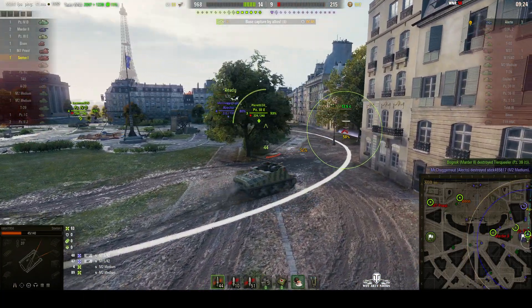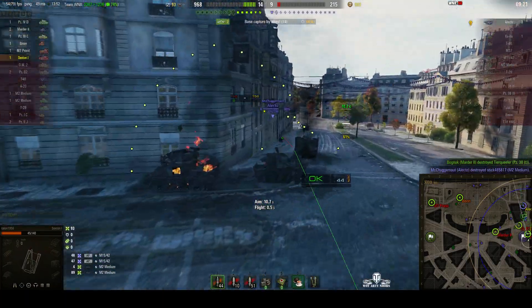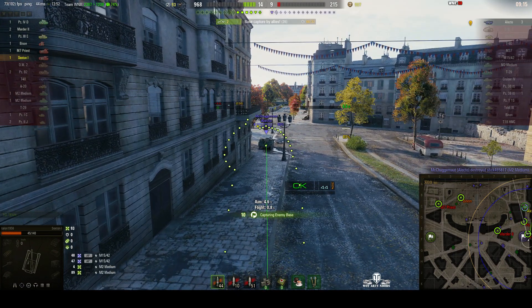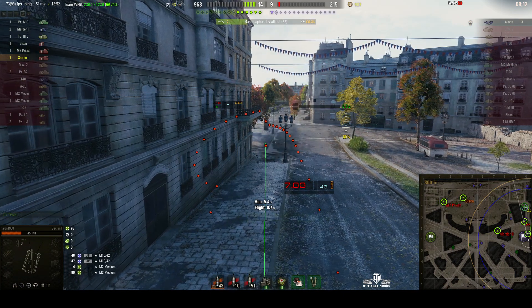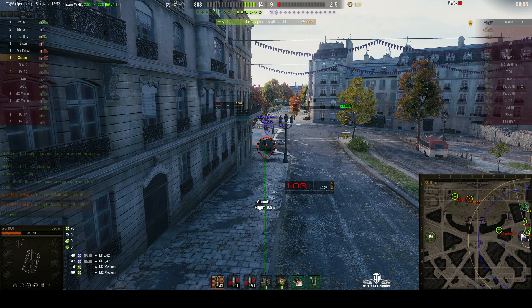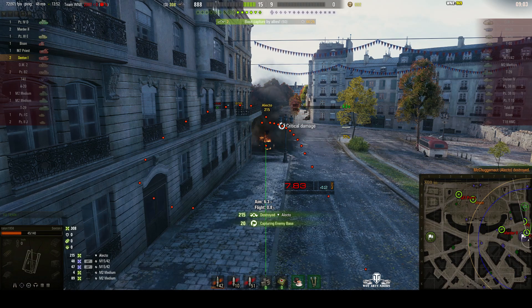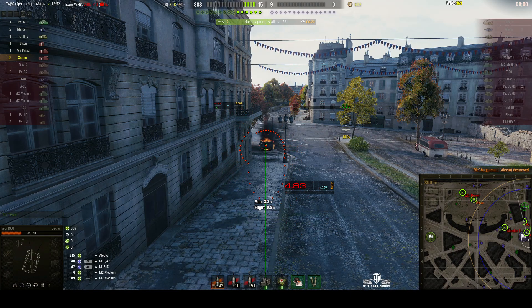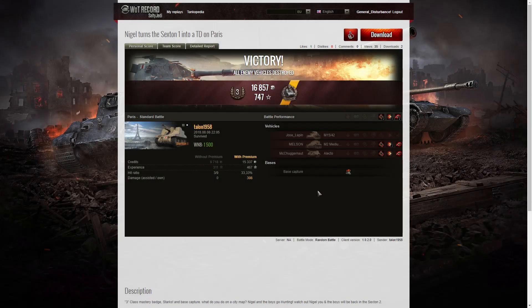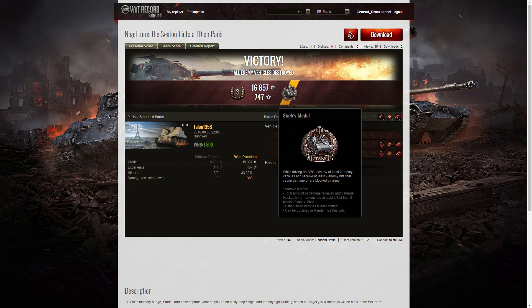Talon is going into the cap area at the back, hiding behind the trees, and now he's dialling in on the Electo who has come around the corner to try and get a reset. There are two in the cap so he'll need to make it quick. He missed with that first shot — landed just in front of the Electo. But he's fully dialled in and just waiting for the reload to complete. He kills the Electo! And I think that means he will get a Stark's medal, because he suffered two hits, killed two enemy, and survived to win the battle. Yes — he got it! A third class tanker and a Stark's medal for that battle in the Sexton 1.